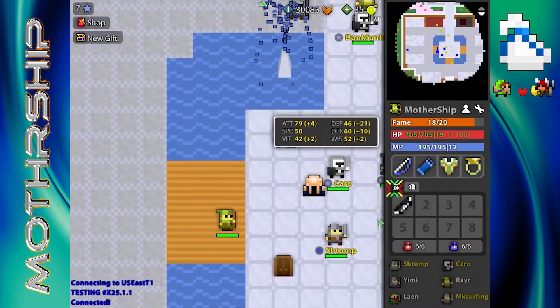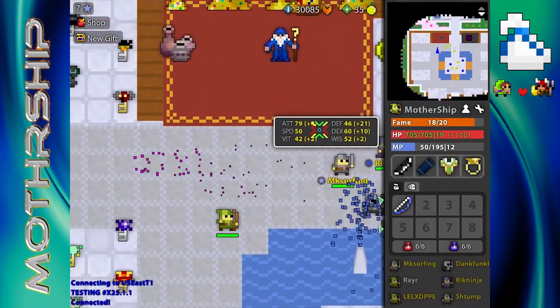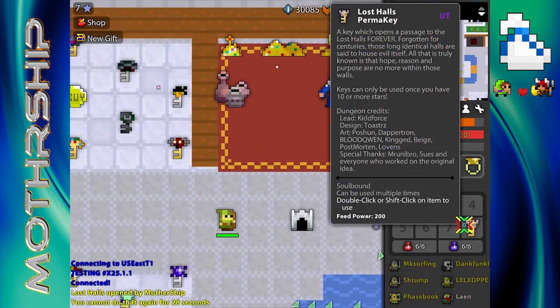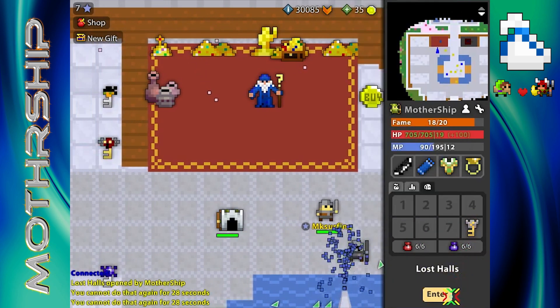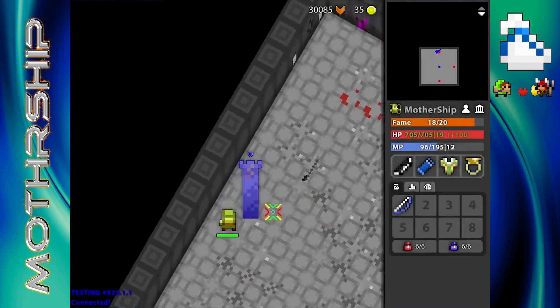Every new character that you make is going to be 6'8". It comes with free items, it comes with a backpack, and a Lost Halls 2.0 permakey. So that means you can open as many as you want, as long as you wait 30 seconds between opening them. Also, the new classes are free to unlock if you don't have them — something like the Ninja, you can just buy it.